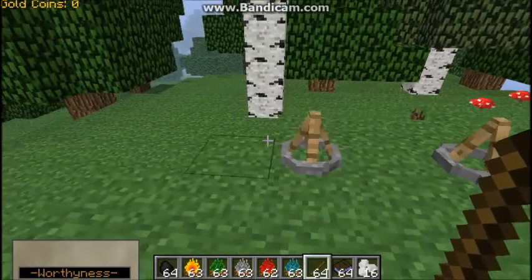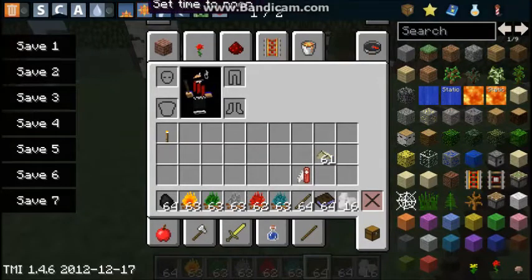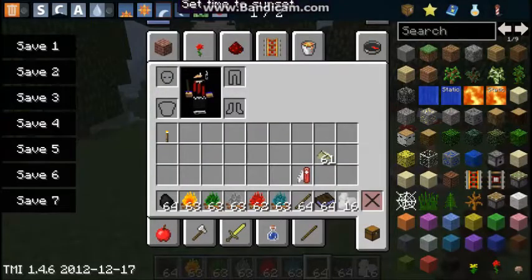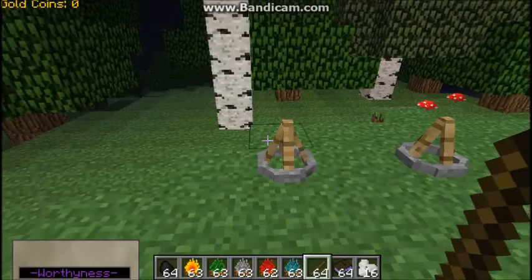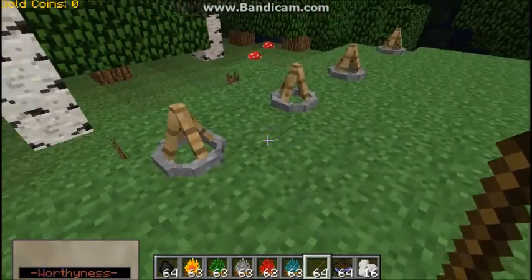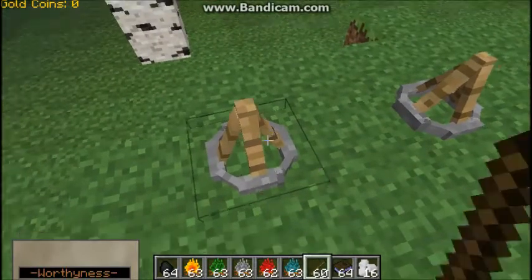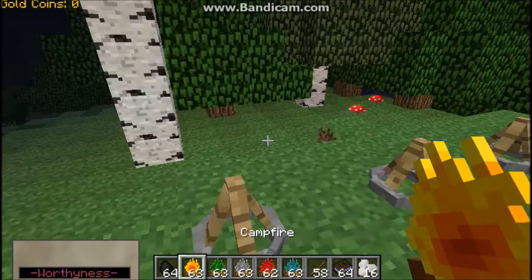We'll get to all this stuff later. Anyways, let's set it to night time. There we go. So these campfires, to start off, emit light. This is the normal campfire — doesn't do anything special.